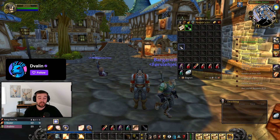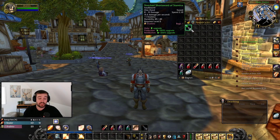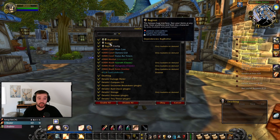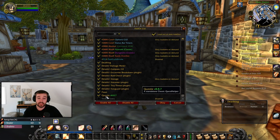If you combine Bagnon with another add-on called Pawn, it will also show you an icon in your inventory indicating whether an item is better or not. Pawn will show you, when you mouse over an item, whether it's an upgrade — for example, showing you the protection and stats and how much of an upgrade it will be. So Bagnon combines all your bags into one big bag, and Pawn shows you if an item is an upgrade or not.